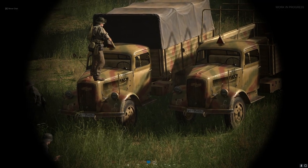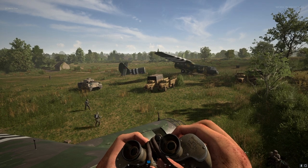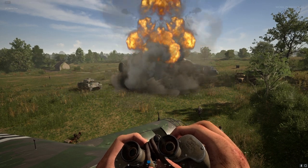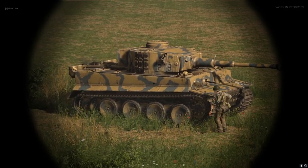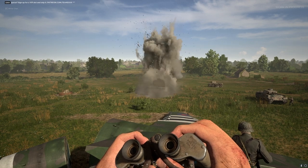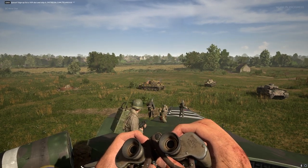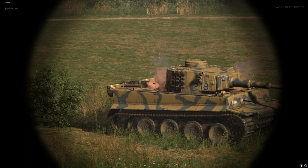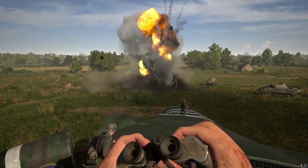Here we're going to be testing satchel charges. Two side-by-side trucks — applying a satchel to the transport and the supply truck. Boom! Both trucks go down. We've got the Tiger with a satchel directly on the front. One satchel charge does a significant amount of damage but does not totally destroy the Tiger. We then send our Mr. Insano to set the satchel charge on the rear of the Tiger, and two satchel charges are required to completely destroy a Tiger.